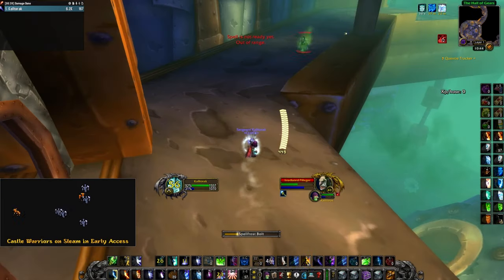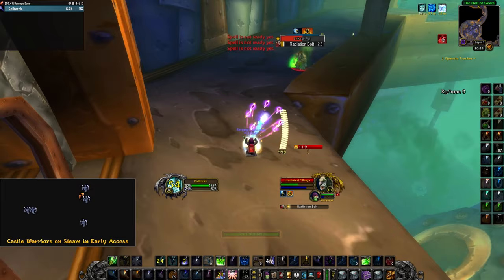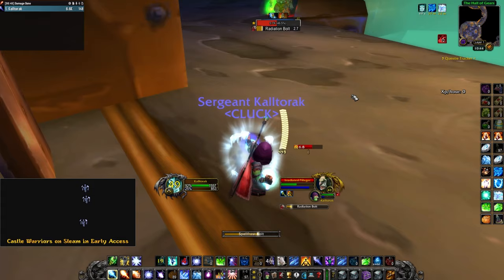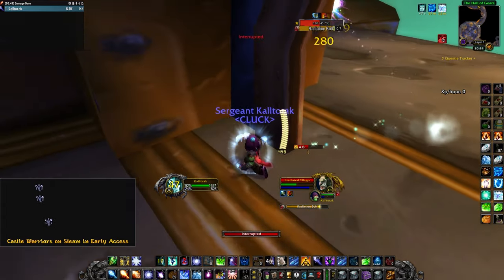For the Irradiated mobs, they cast Radiation — but they are also stupid easy to deal with. There are plenty of line-of-sight points, so all I did was just LOS them when they were casting and slowly whittled them down.